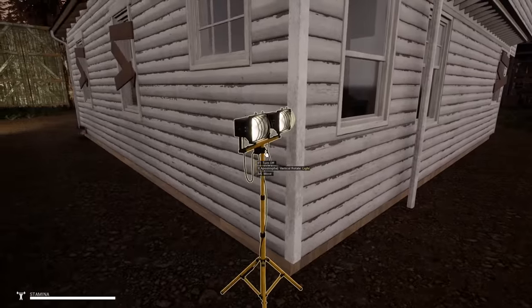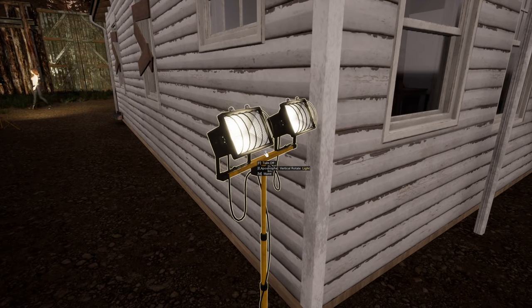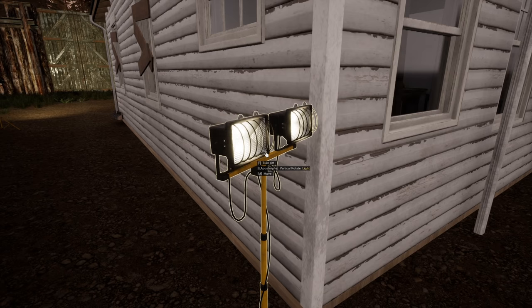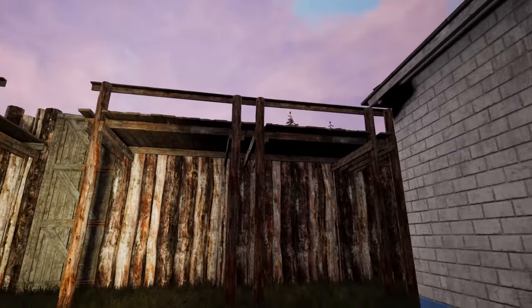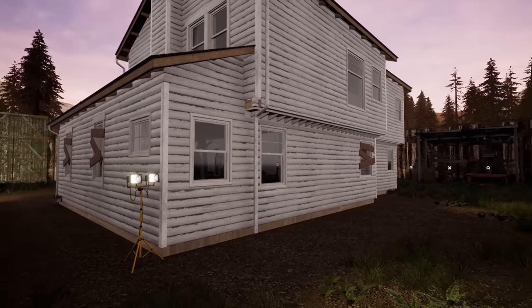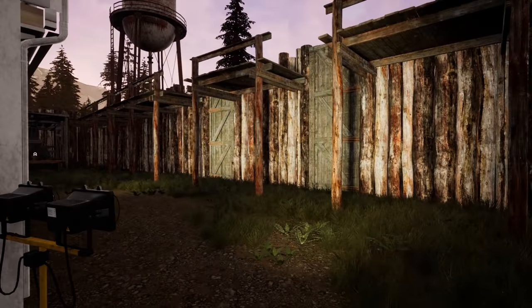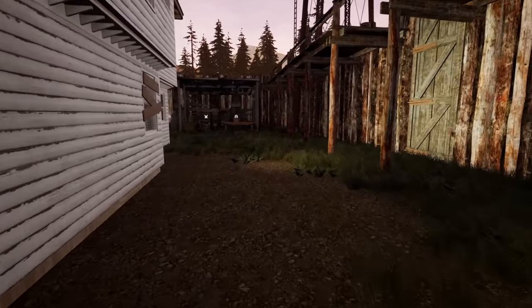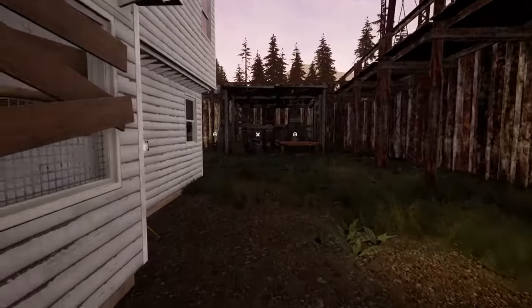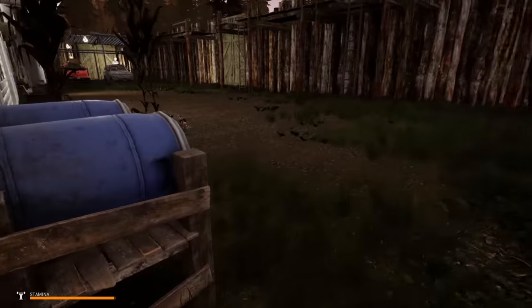I wanted to show you guys this as well - I didn't have any idea this was a thing. When you go up to these lamps you can actually tilt them whichever position you want, up and down. So if you don't just want them aiming at a door, you can aim them at the walkway, the top of the water tower, or even on the side of the walls of your base to spice it up a bit. Right now we've got them aiming at the doors so we can make sure no infected are getting inside and we're locked up nice and safe.